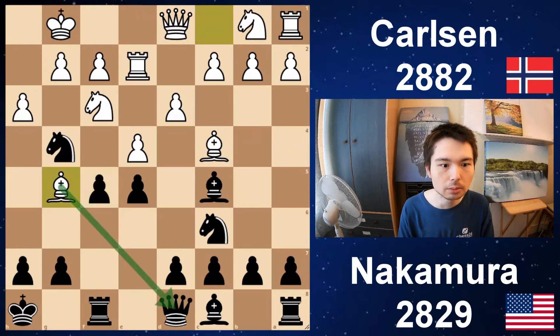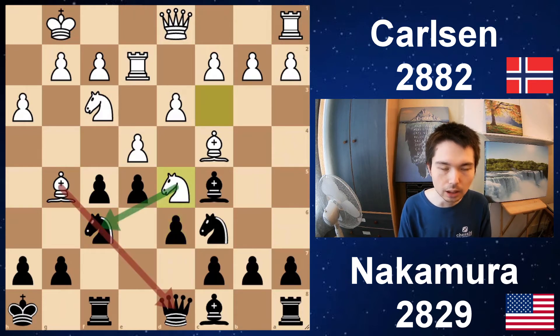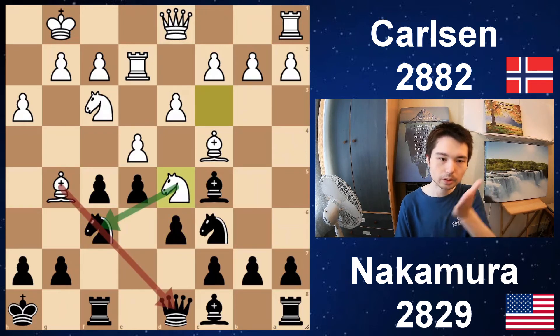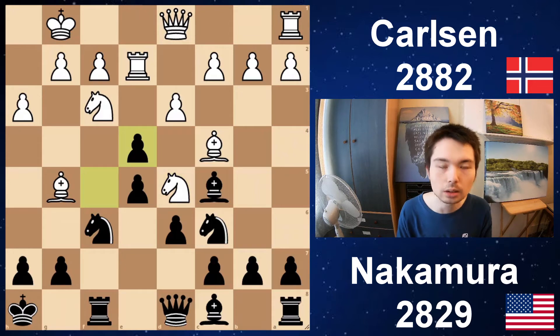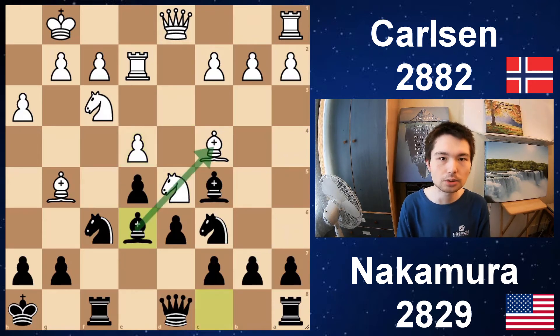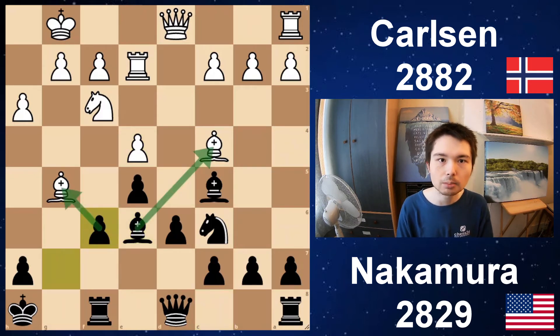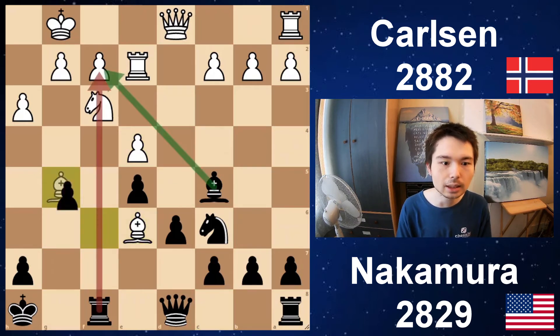f5 played, bishop g5 — you attack the queen. Knight now comes back. Knight c3, d6, and knight d5 using the pin from the bishop. Taking once in the center — take, take — because it opens up the f-pawn. Now bishop e6 — trades now happen. Take, take. Both bishops are being attacked. Take, take. So what do we have here? Opposite bishops in this middlegame, but black's bishop is superior to white's because he's got a clear target on f2.